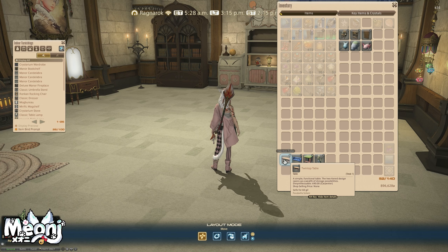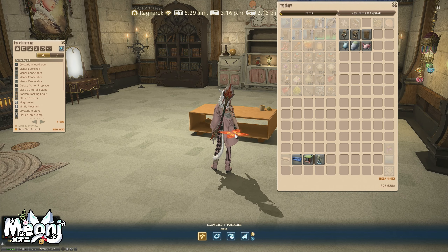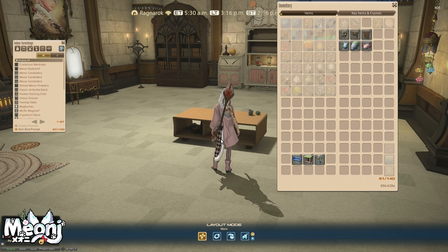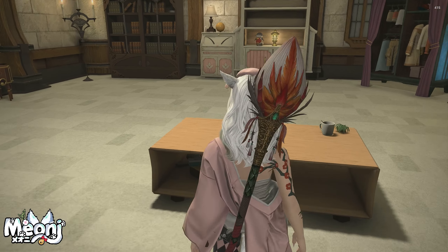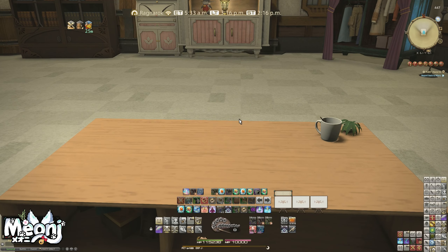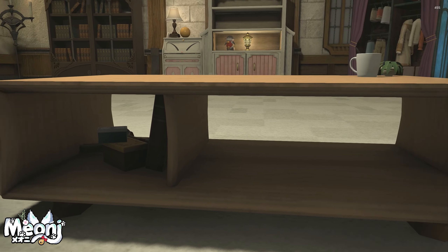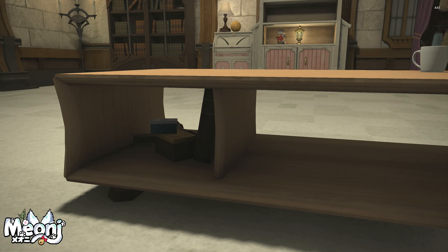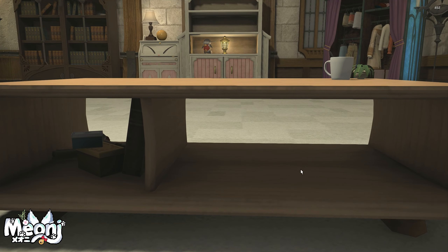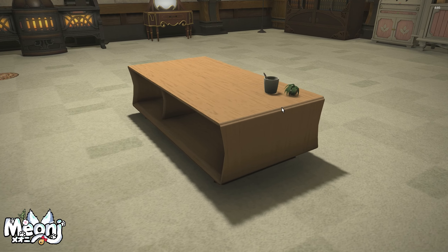The two-tiered design opens up a wealth of storage possibilities. Ever since I first saw this item, I was super excited for it because it's about as close to a modern table as we're going to get in Final Fantasy XIV, and it looks absolutely fantastic. The lighting is a bit strange here, but as you can see, it's a really beautiful modern table with plenty of storage space that allows you to place things on it, much like any shelf item. So if you had some plushies you wanted to put under there, you totally could.